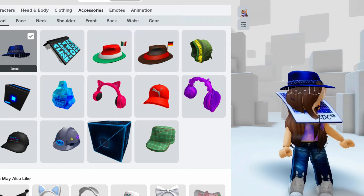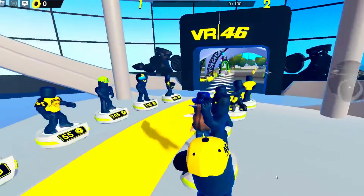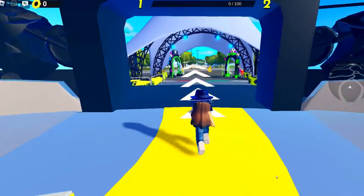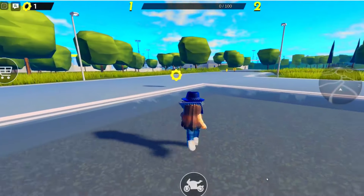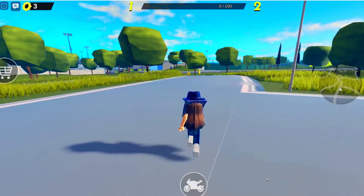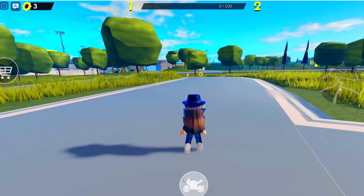Next game. You want this game: Moto Island. To get this free item you need to collect 100 cogs. It will only take about 1 minute to complete. Head this way and click on your motorbike to get the cogs faster.